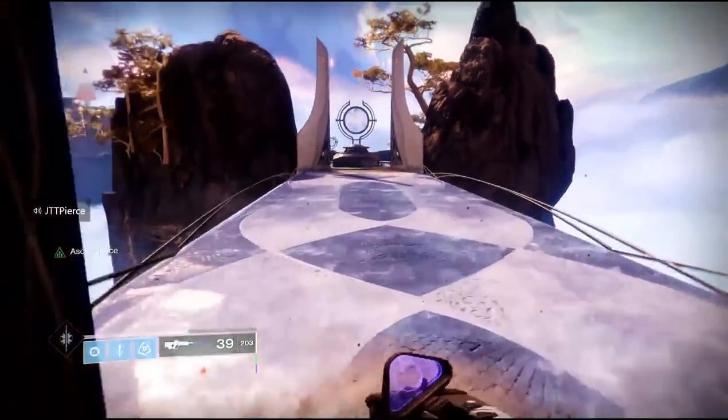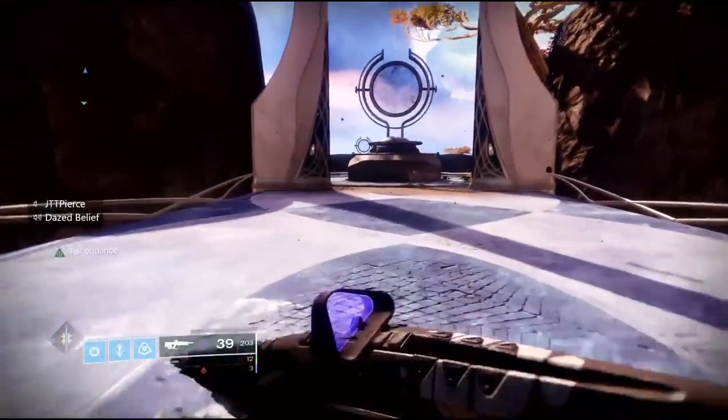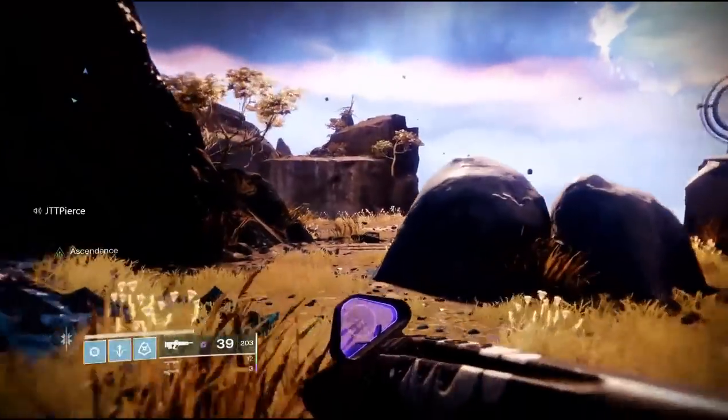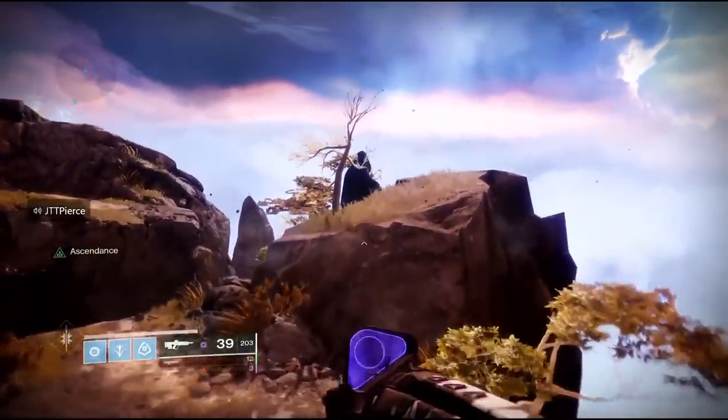Once you get through the Oracle and you get the whole way down the bridges, you're going to keep going as far as you can go and then there's going to be a couple of rocks that you can see you can jump to. On the second set of rocks you'll be able to jump out in the middle of nowhere and get into the portal.